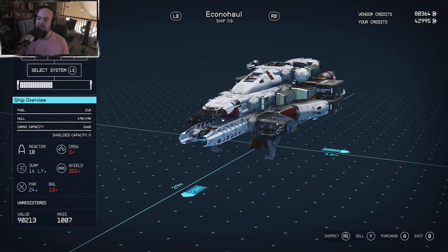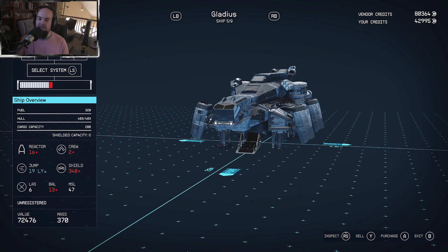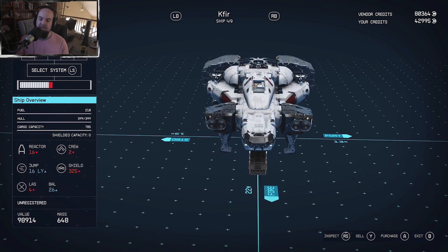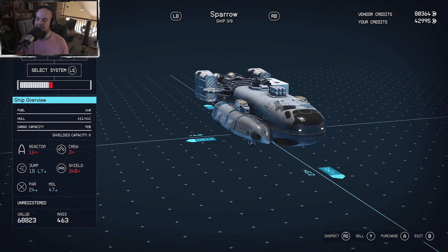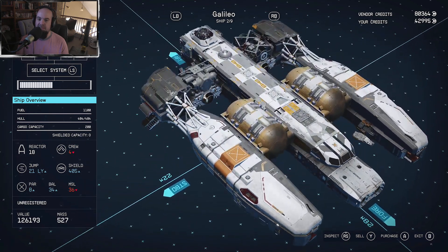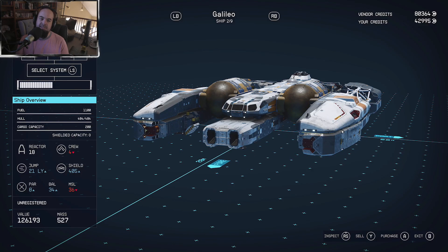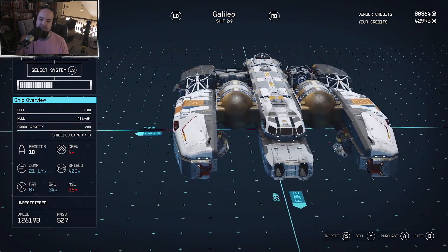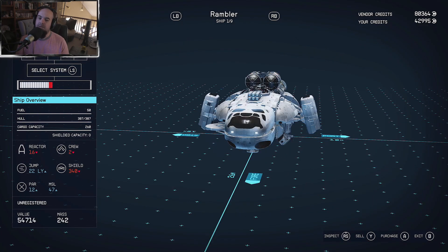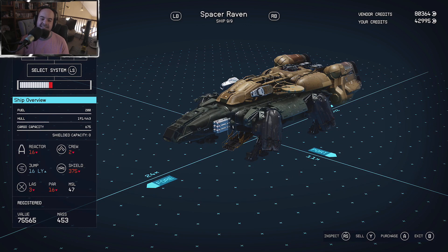I wonder if there's a middle-of-the-line ship to work towards. The ship I have now might already be that. The Galileo would have been a contender but compared to my current home ship, not so much. I like how the Space Raven is docked here though.